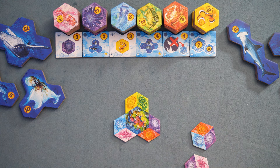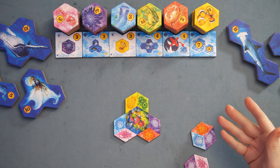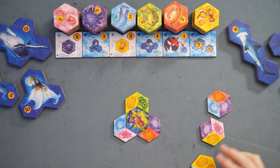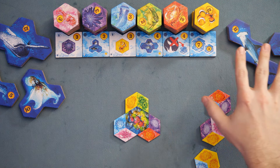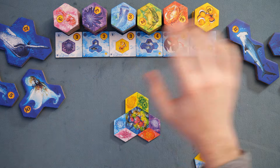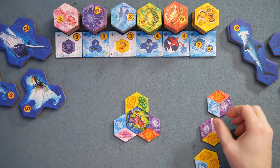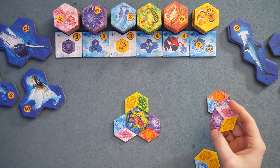Basically, players are going to be drafting tiles. You're going to have one tile more than the other players in an open grid over here, where players can go ahead and try to draft those tiles, putting them into their own area to try to set themselves up for placing these tiles down, and then later these other tiles on top of it. The basic idea is you grab a tile from over here when it's your turn to draft.